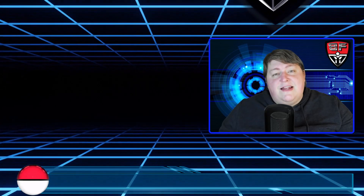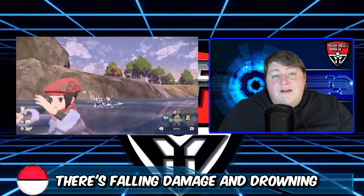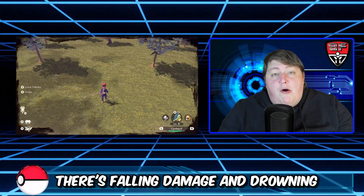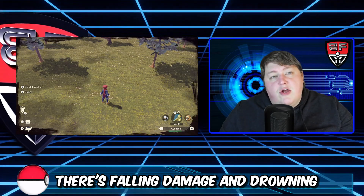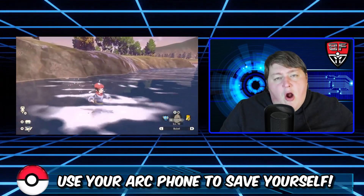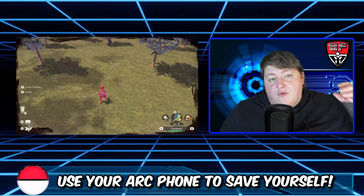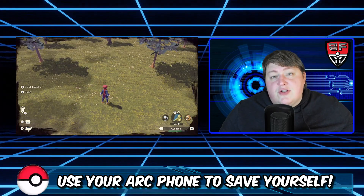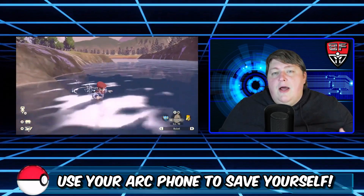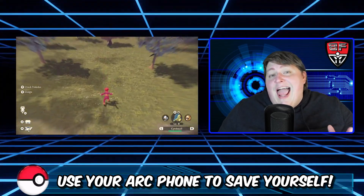Tips fifteen and sixteen: falling damage is in the game and you can drown. Falling off a high ledge can take a lot of damage — I've jumped off some mighty high cliffs and survived, but ended up in the red and then got knocked out by nearby Pokemon. If you're about to fall off a large cliff or into water, hit the minus button, open your Arc Phone, and check the map. If you've unlocked fast travel after defeating Kleavor, you can teleport back to base camp — even midair or while drowning. This saves you from losing half your items, so keep your thumb ready above that minus button.